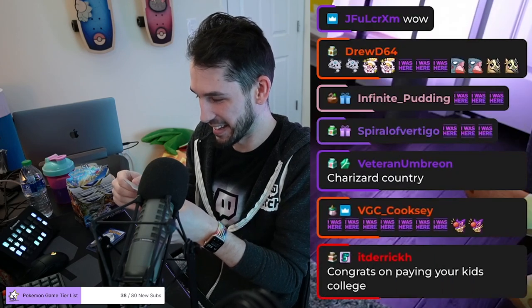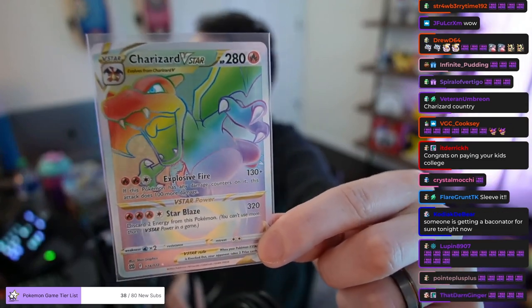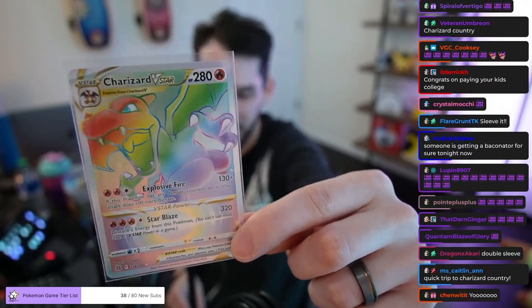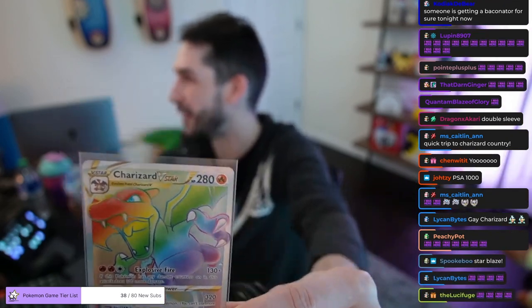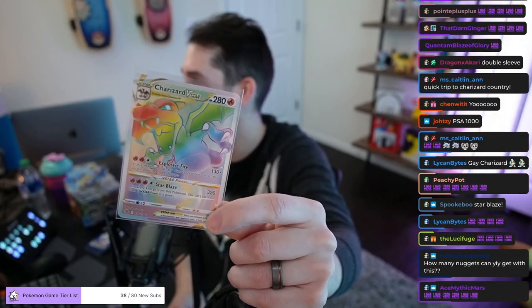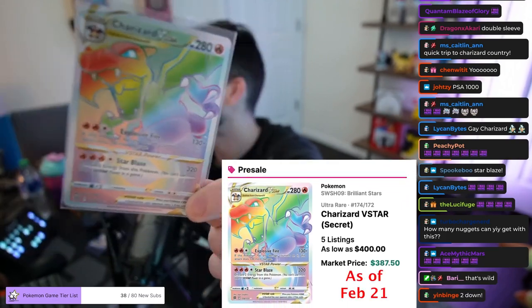Holy cow! I think that is it! That's a good looking card too! Could be PSA 10??? That is a Rainbow Rare Charizard V-Star! Woo! I don't have my top loaders, I don't know where they are! That is — I think that is the best pull, right? Maybe Arceus is a little bit better, I think. How many nuggets can we get with this? Can we get a price check on that Isle Charizard please? What's TCG Player saying?